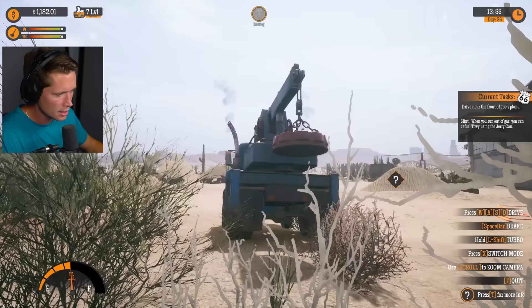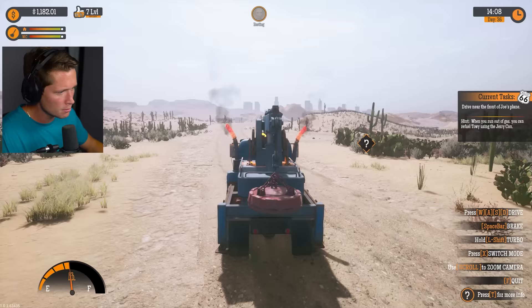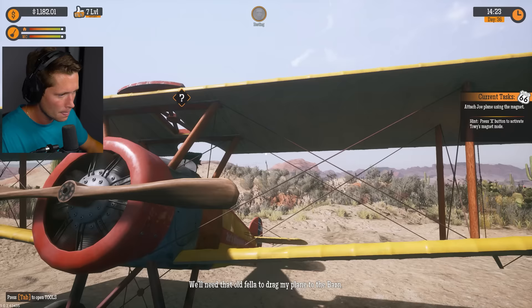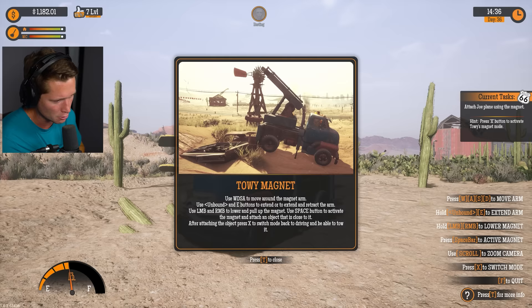Let's get the heck out of here - watch out for the doors. We want to make sure we're not overheating this engine, being efficient. Let's get over here and see if we can use the magnet on this plane, be able to tow her into the barn. 'We'll need that old fella to drag my plane to the barn - hope you know how to use it.' Use X for magnet mode, WASD to move the arm, E to extend and retract, LMB and right MB to lower and pull up the magnet, space to activate.